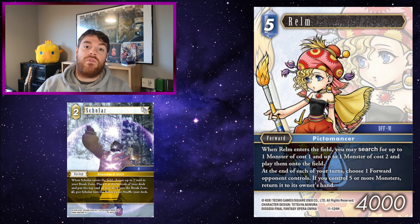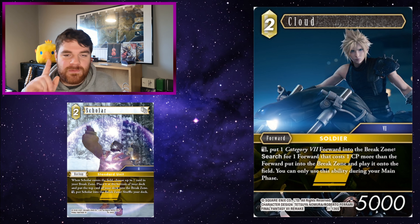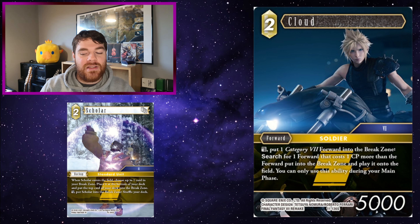Realm: most monsters have their best effects when they're put from the field into the break zone. Playing Scholar then puts those monsters back into the deck, so you can play Realm again or play something else to get those cards back onto the field immediately — really useful. In Earth you also have good monster cards like Larkaikus which would get you a monster from the break zone, but Scholar circumnavigates that because Scholar puts the monster back into the deck, which means when you do play Realm, Realm can search it straight onto the field.